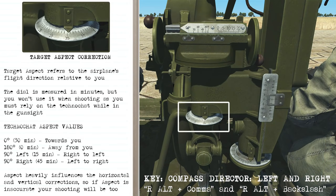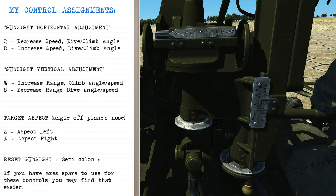Aspect angle refers to the airplane's flight direction relative to you. The dial is measured in minutes but you rely on the techno chat while on the gun sight. Zero degrees is head-on, 180 degrees is away from you, and 90 degrees left or right is perpendicular. Aspect heavily influences horizontal and vertical corrections, so inaccurate aspect means inaccurate shooting. I've changed the controls from defaults: W and S for the vertical scale, Q and R for horizontal, Z and X for aspect, and semicolon to reset the gun sight.